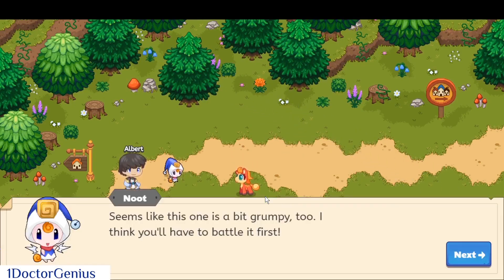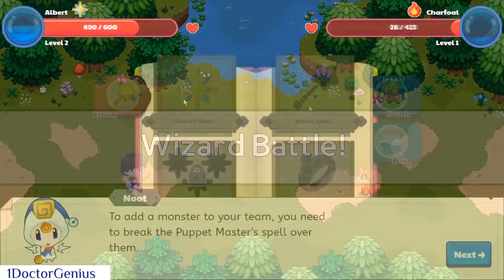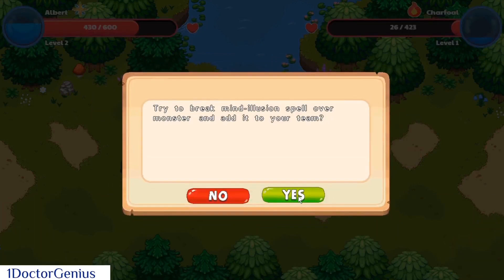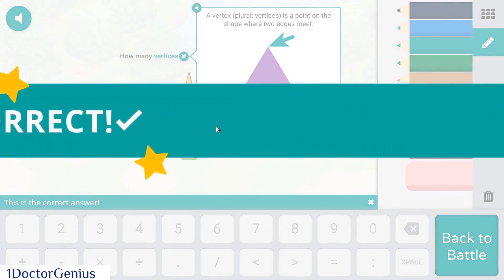What is up with all the monsters being grumpy? Last time I played, these guys would just walk over to you and be like, 'Hello, cast a spell on me.' Okay, we've almost defeated it. Let's rescue the pet Wobble — hopefully I don't answer this incorrectly. Okay, I didn't.